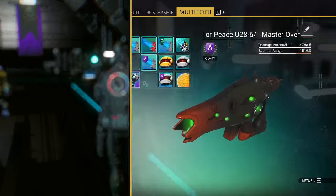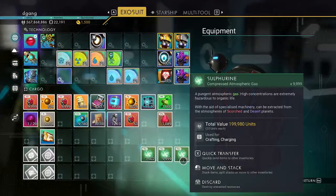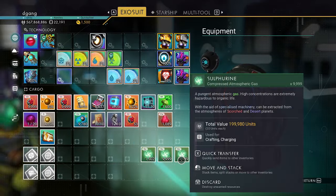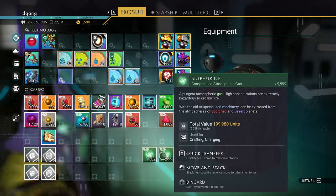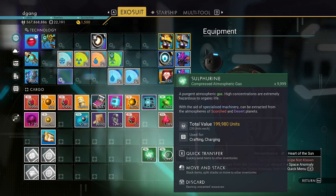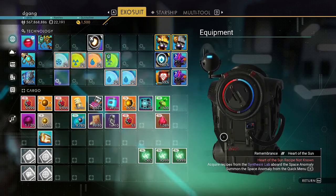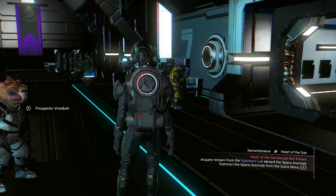What I'm going to do is take sulfurin — it's 20 units each. And this is worth what? Like 200... 430,000 units. Not too impressive.